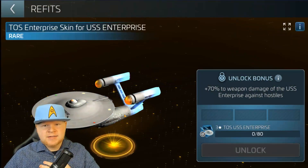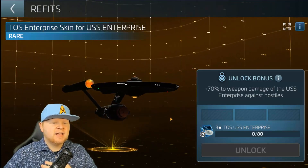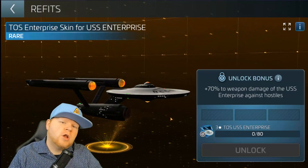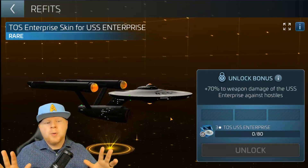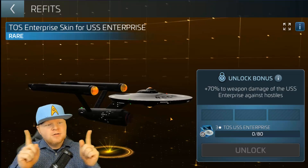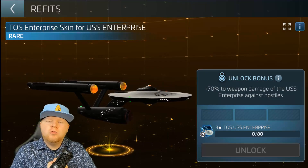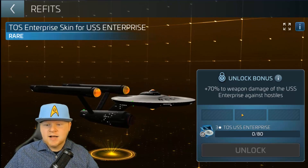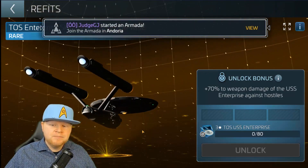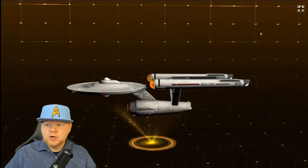I have an Enterprise at level 34. You can obtain one. Imagine unlocking the skin to get this — and the skin has a purpose. Unlike the avatars we've been using that serve absolutely no purpose, this does. Look: 70% increase to your weapons damage when you're fighting hostiles. So it's not something that gives you a competitive advantage against other players directly, but it does give you a beautifully well-designed model.